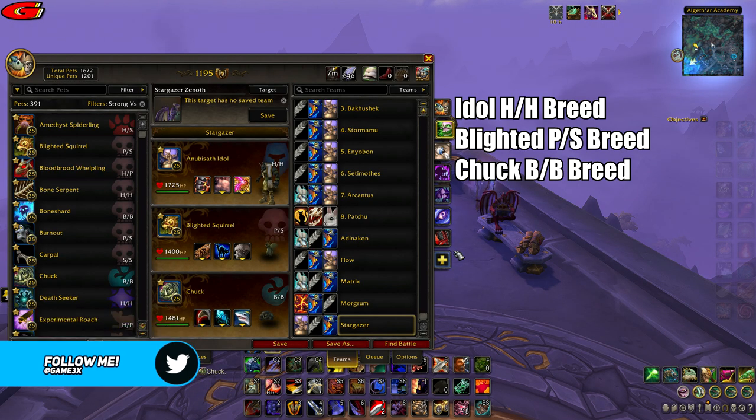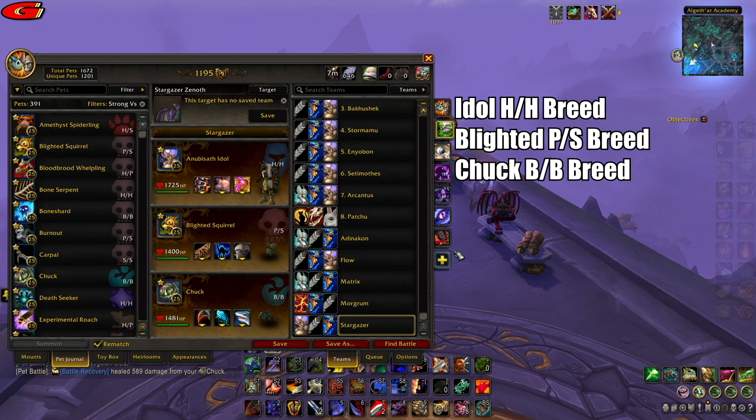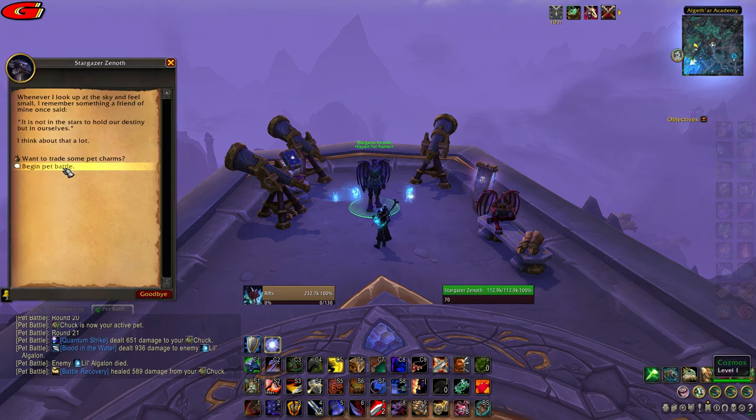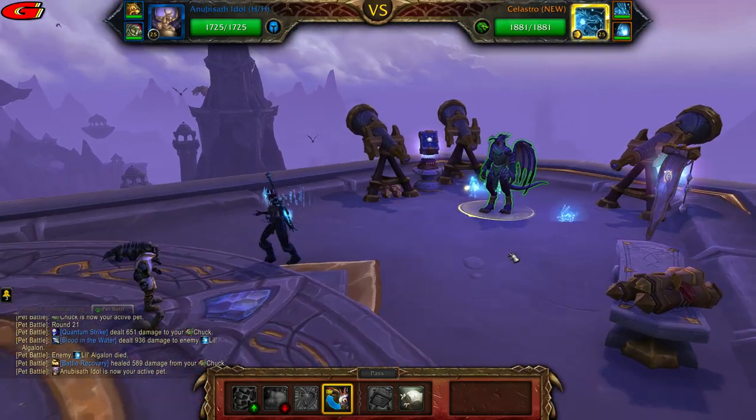The setup I used was the Anubisath Idol with Crush, Sandstorm and Deflection, the Blighted Squirrel with Woodchipper, Crouch and Stampede, and Chuck with Rip, Surge and Blood in the Water.